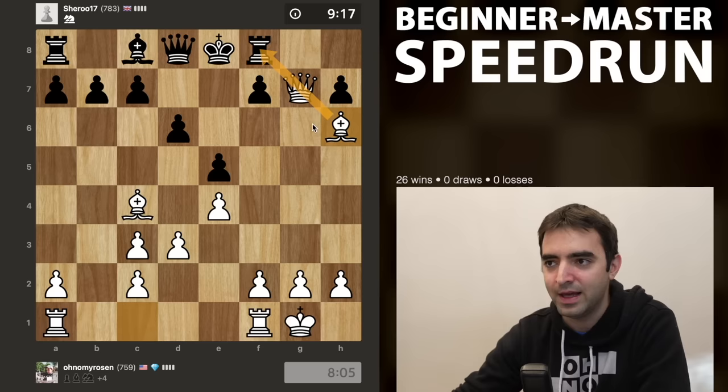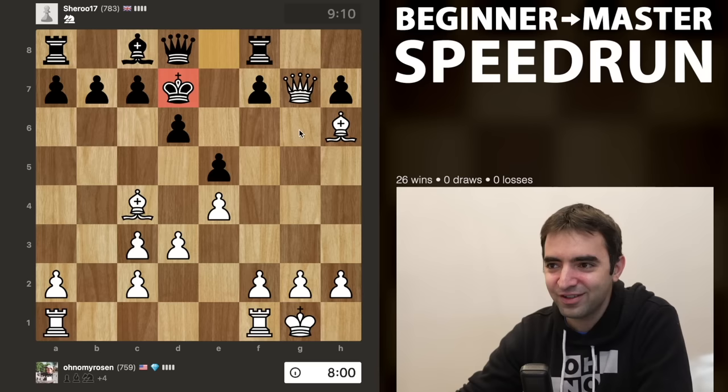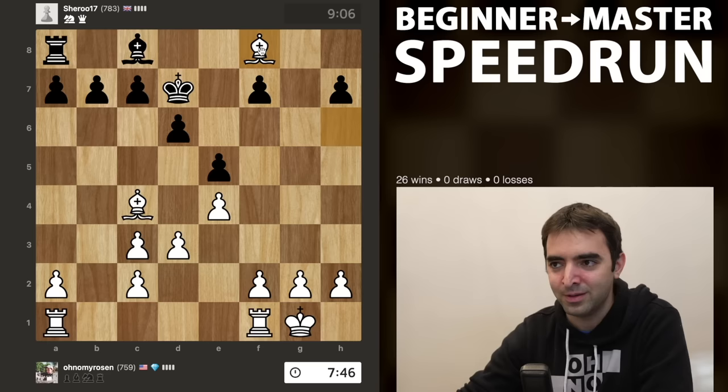Putting the hammer down, threatening to take on f8. The rook is basically trapped here. The king is trying to run away. Now it's a question - do I want to take the rook, or do I want to keep queens on the board and checkmate as quickly as possible? I'll keep it simple and take the rook, because I was already up a bishop - now I'm up rook and bishop. We're trading queens.